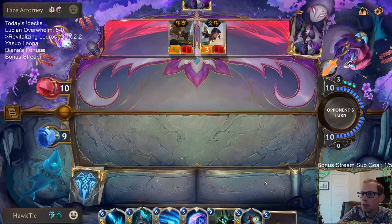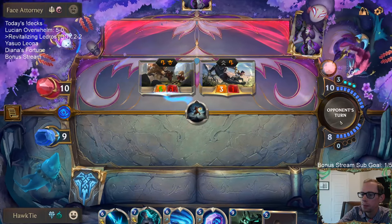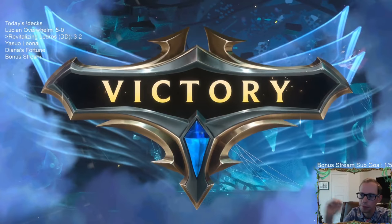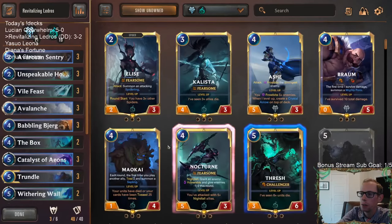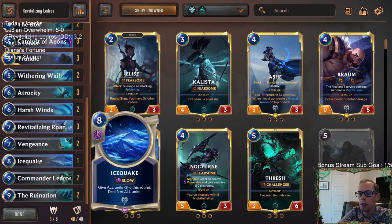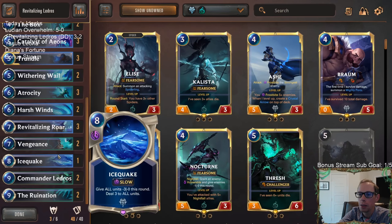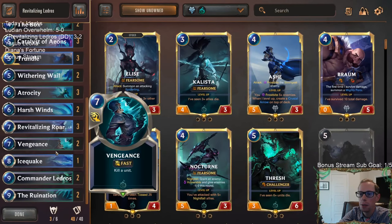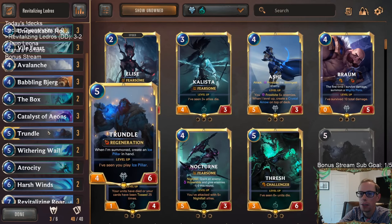So three and two is definitely not bad. Game three kind of got ran over. Game four was pretty close — maybe if I would have played Trundle on turn five instead of the Icequake. I was definitely happy with Icequake — liked that card. It seemed to just match up really well, because there are just so many three-health units in the format. But yeah, this deck felt really powerful. I think this deck has a lot of good stuff. This is a pretty straightforward deck of just playing your sweepers, killing their stuff, and ramping.